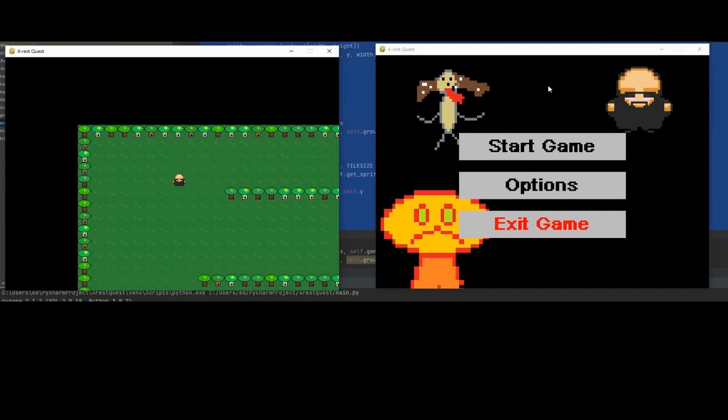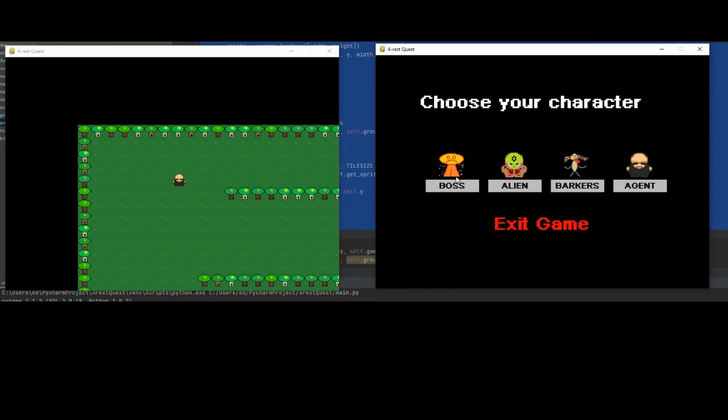We got the guy, but I want to show you what we are going to actually have. So we're going to have a full menu, of course. We're going to have the start game. You're going to be able to select your character. So let's try out Alien.